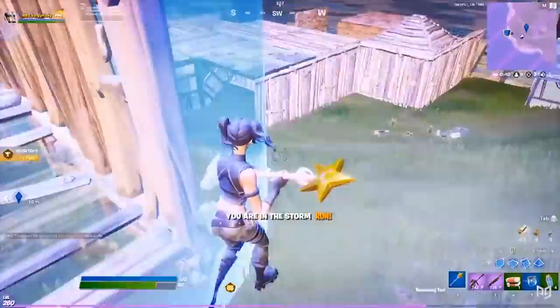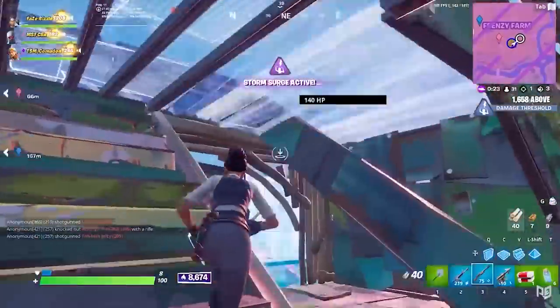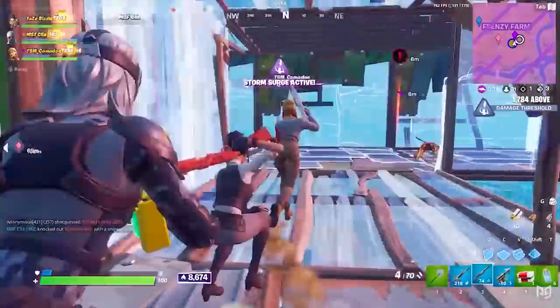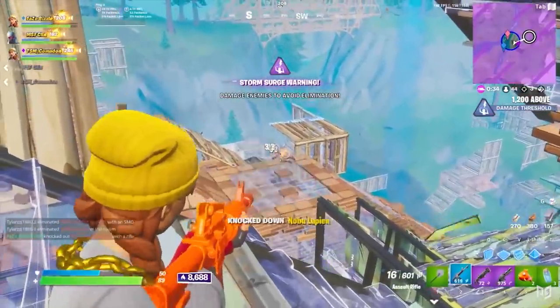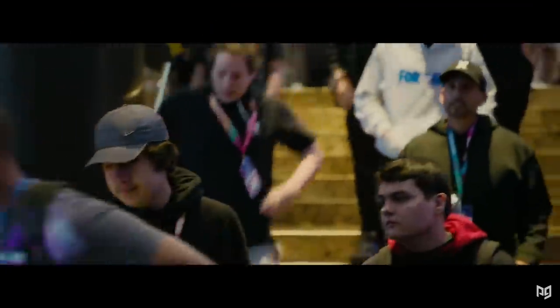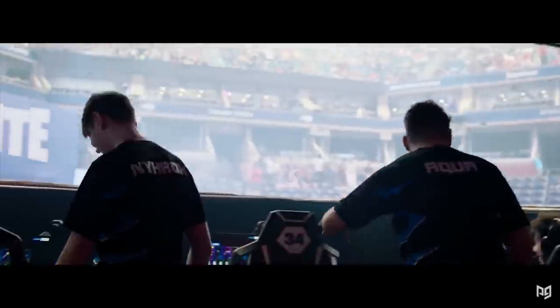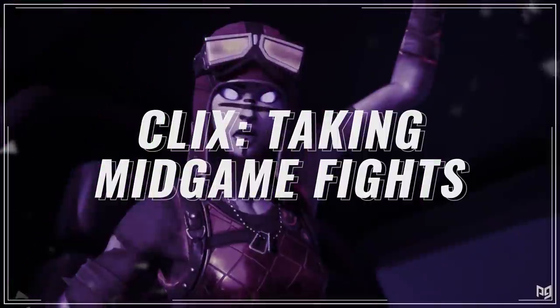Today we're looking at the newly signed NRG Clicks, the IGL mastermind Faze Bizzle, and the EU controller legend Atlantis Lechi. We're going to run through a few scenarios — I'll ask you guys some questions and you take a guess as to what the pro should do. Today it's all about scrim playstyle, but even if you play arena you might find what we go over useful. If you enjoy these videos a quick like would be awesome. Once the video is over, let us know in the comments how many scenarios you answered correctly.